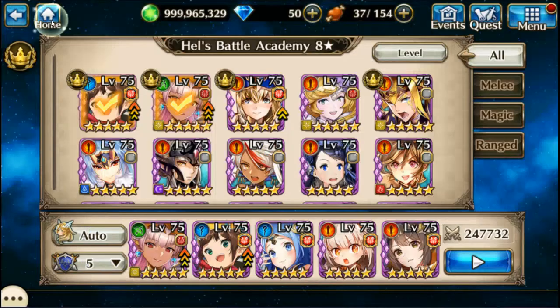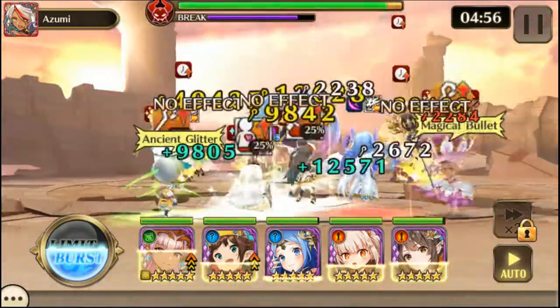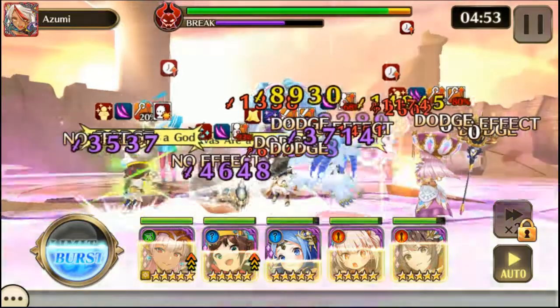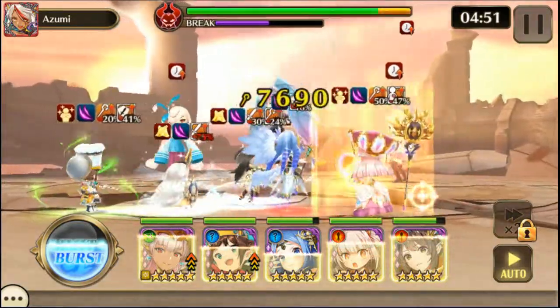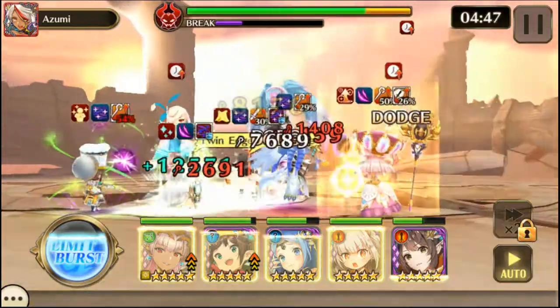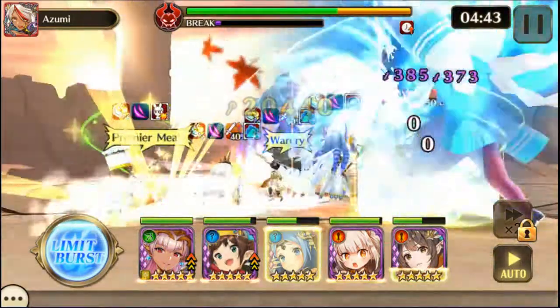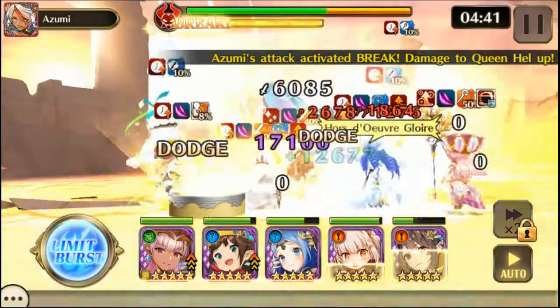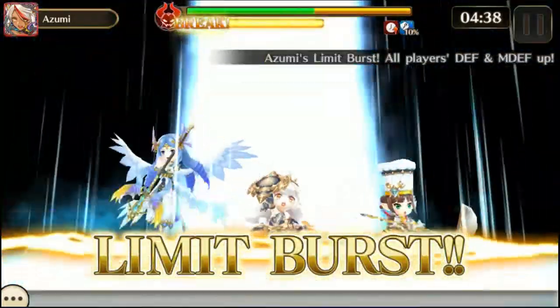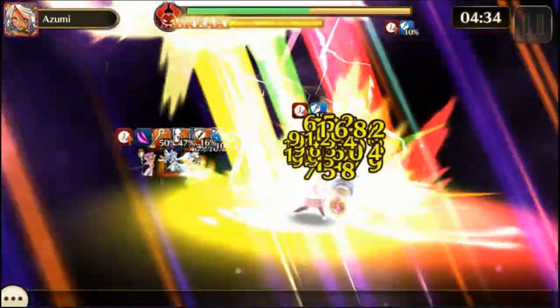So let's go on with the fight. Hell's Battle Academy — Hell is an Aesir and Airborne, and Momiji and Cannon are humans and grounded. If you notice, they're all wearing their schoolgirl outfits. In this fight, human, Therian, and Beast get shaded by Hell's auto skill.